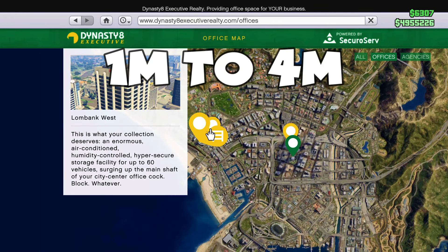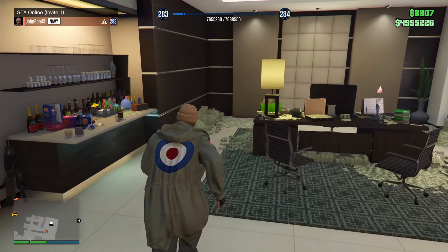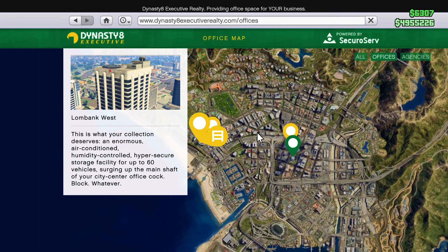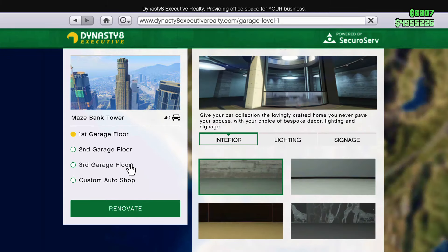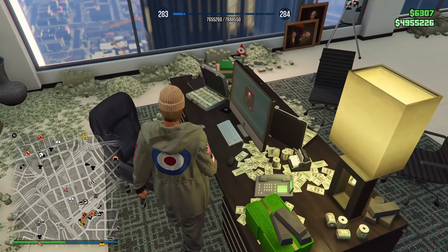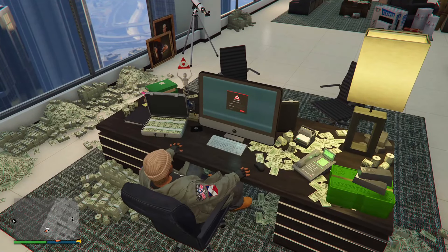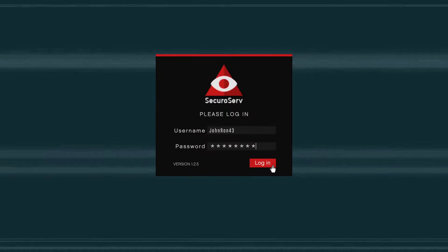Coming in at number four, we got the CEO office. To obtain an office, you first need to purchase one from the Dynasty 8 Executive. The cheapest one is around one million dollars and the most expensive one is around four million dollars. Depending on your budget, you'll decide which one suits you most. You can also purchase a garage inside your office building, which will rack up the price of the office.